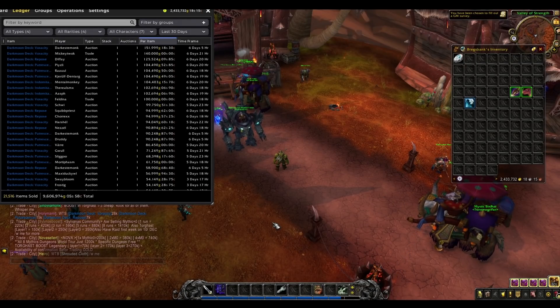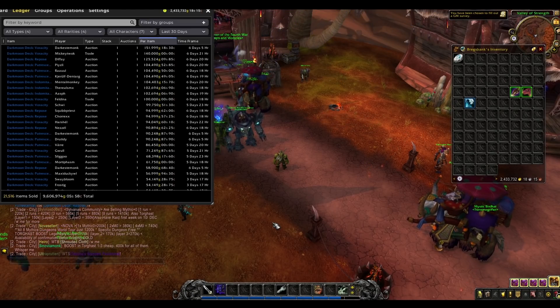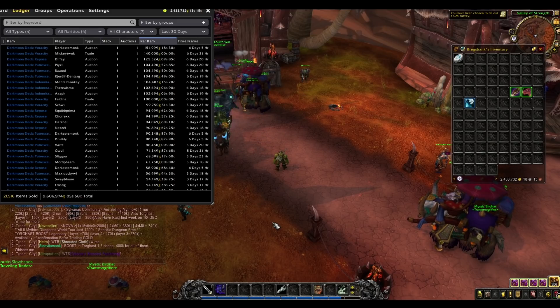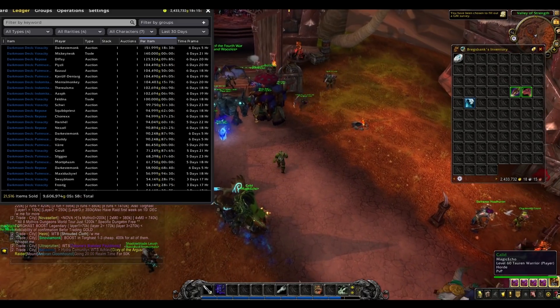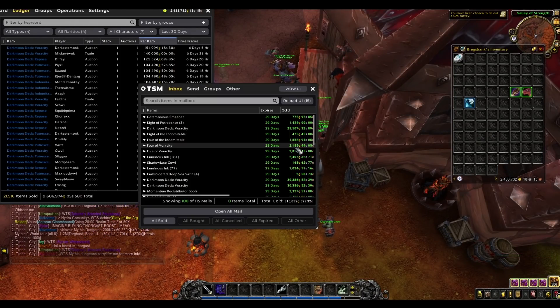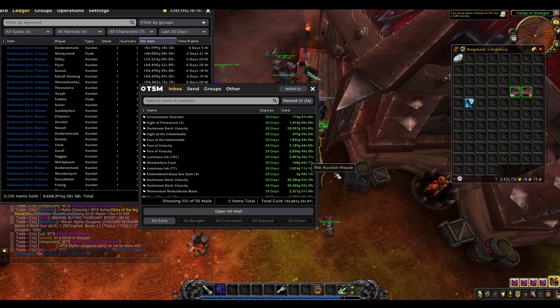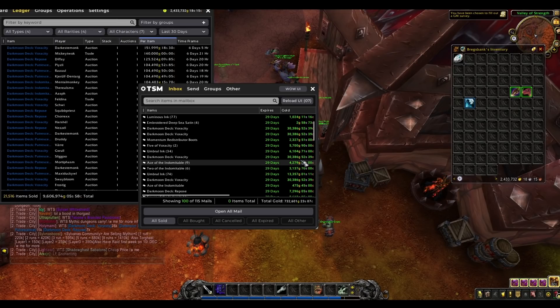Hey guys, Breg here. Today I'm going to be talking to you about how I have made millions of gold in the past few days with Inscription, and how you can still make millions of gold in Shadowlands with Inscription even if you're on a high populated server like me. Lots of people have been saying that Inscription has kind of died on their server, and whilst the profits aren't as good as they were, I'm still making hundreds of thousands of gold every single day with some very simple methods.